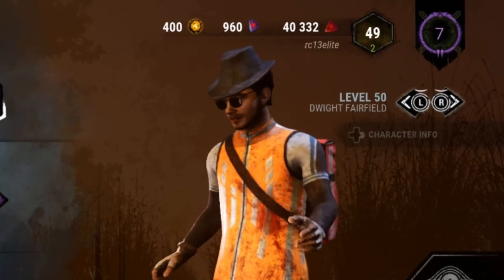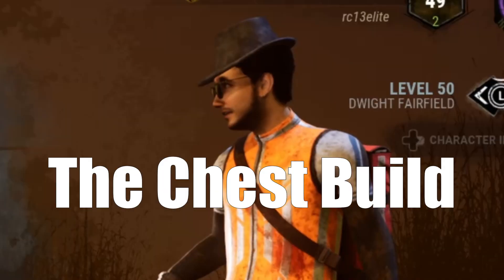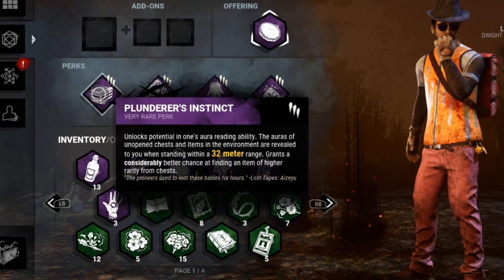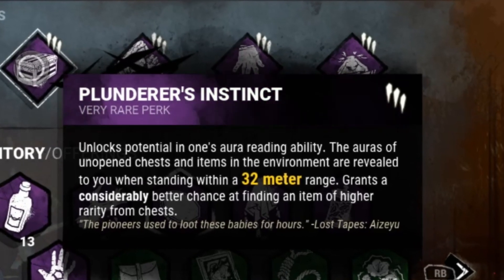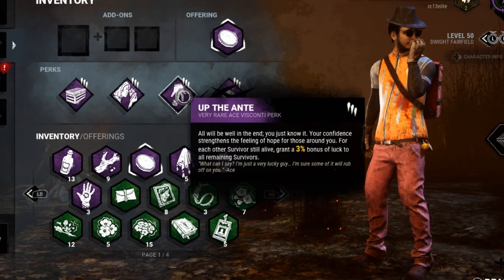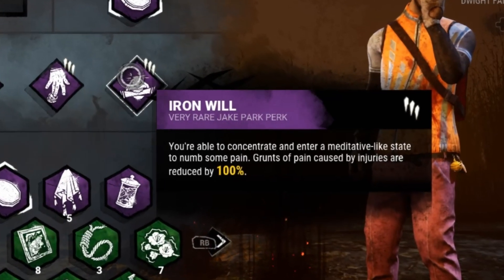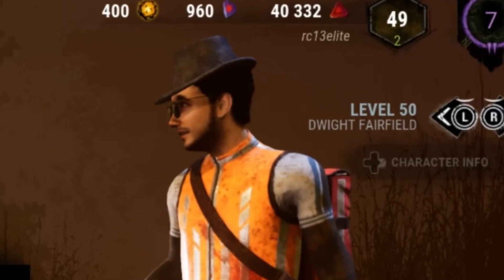It's still Dead by Daylight, but in all these games we are going to be escaping by only the hatch. We're doing this using the chest build. With Plunderer's Instinct we get a better chance at finding a higher rarity item and we can see chest auras from 32 meters. Appraisal lets us search a chest a second time — once per chest with three tokens. Up the Ante also boosts item rarity chances, and Iron Will because it's Iron Will. A shiny coin offering spawns two more chests.